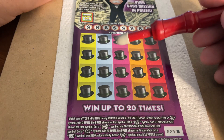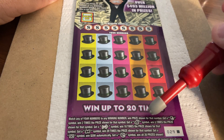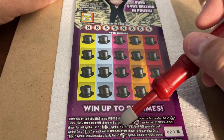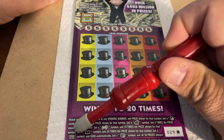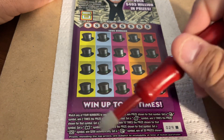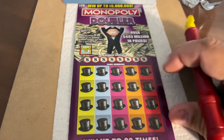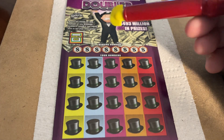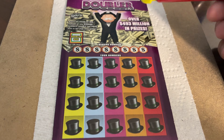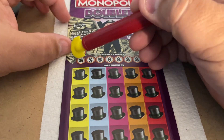It's a $20 Monopoly Doubler Ticket from the State of Florida, ticket number 29 — first in the book. Matching your numbers to the winning numbers wins the prize shown. Get the Mr. Monopoly head and win double the prize. Get the chest and win five times the prize. The Scotty Dog is ten times the prize. The train symbol is 20 times. Hit the word GO and get $200. The house symbol gets you all 20 prizes. And if the doubler box matches any winning numbers, we double the prize.